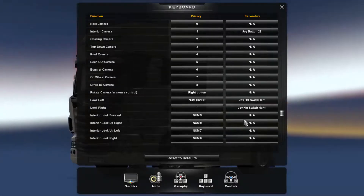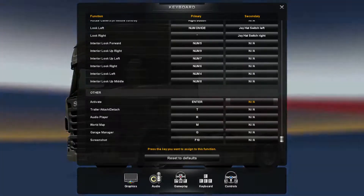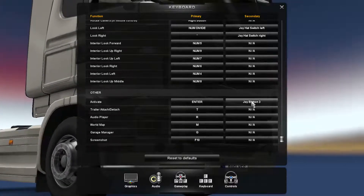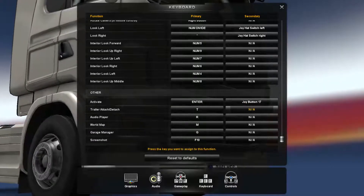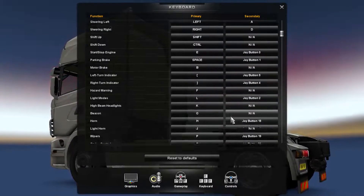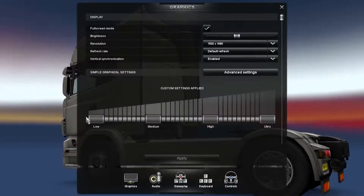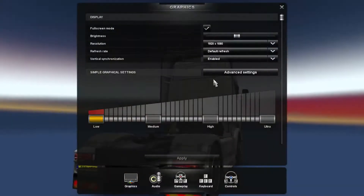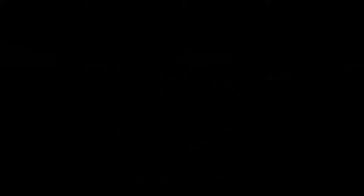For drive-by look left and right, I'll use left and right on the D-pad. For activate, the fourth button on the gear shifter — same as X on a PS3 controller. Detach trailer is also the fourth button on the gear shifter. Everything else I can operate through the keyboard. Going into graphics because it looks a bit bad right now — setting it to 1080p.